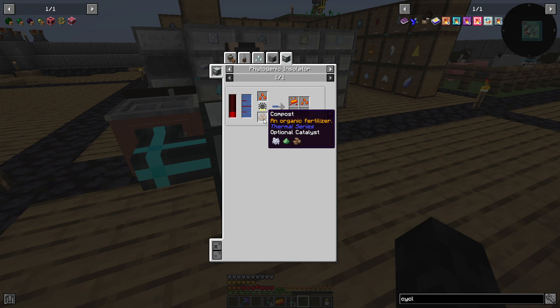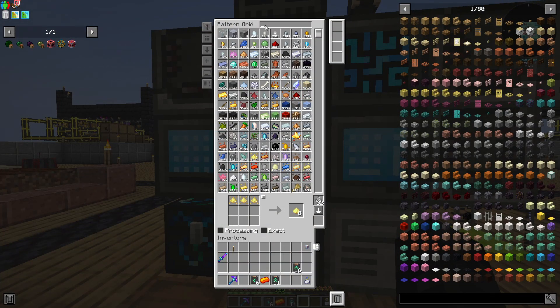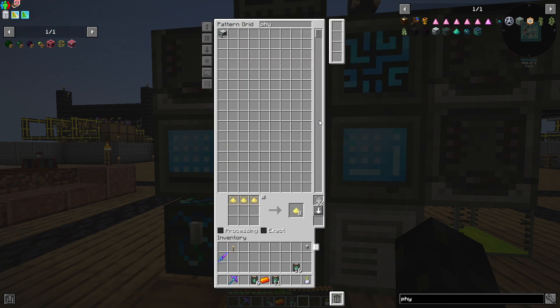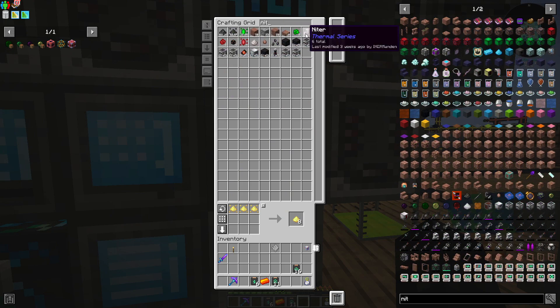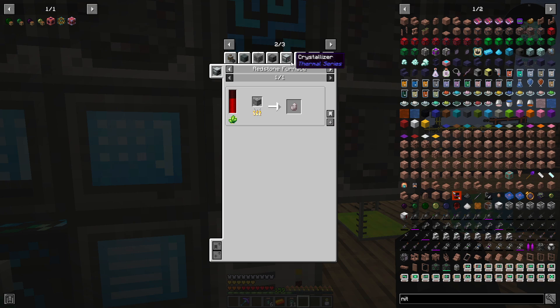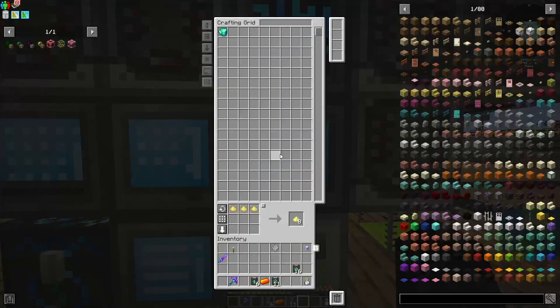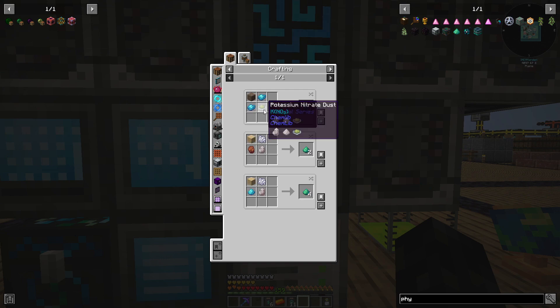So let's just look at this. We can do bone meal, and what was it? This is phytogrow. How can we create phytogrow? Phytogrow — that is red sand and nitre. I think we generate all these things, so let's do this. Nitre — we have six of those. And where do we get nitre from? No nitre dust. How do we get nitre? So we don't have nitre that way.